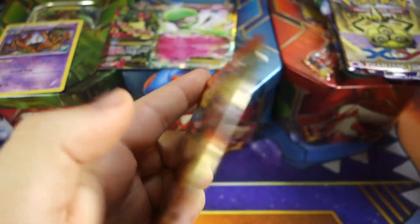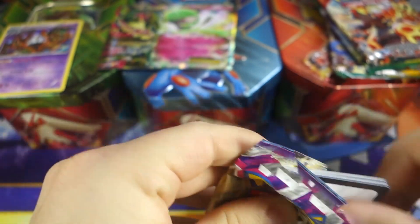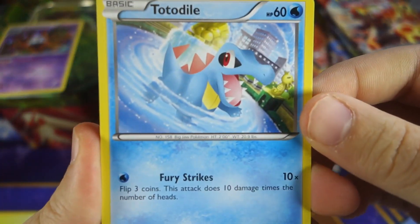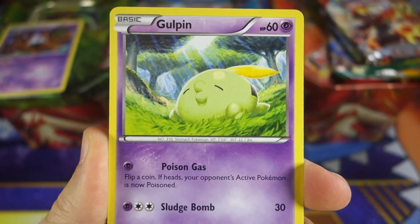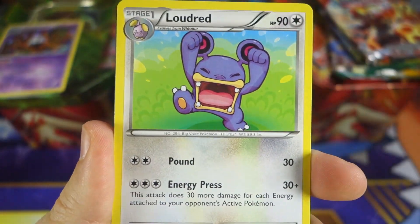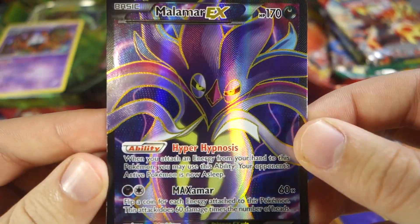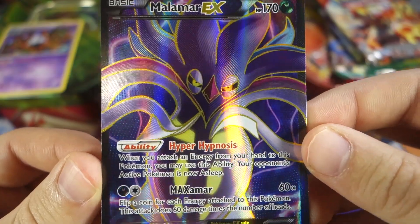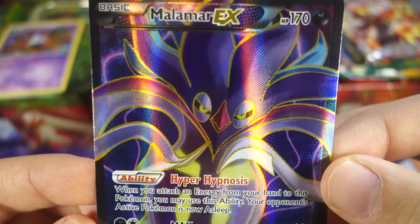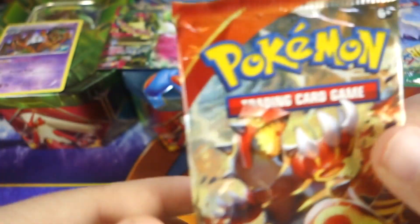Now for the Blaziken tin — we'll start with Phantom Forces this time. We got a Totodile, Frillish — both genders in the art — Goldeen, Handscope, Loudred, Crabby reverse, and no way — a Malamar EX full art to start this tin off! These last two tins are awesome! I always start bad and finish strong. Malamar EX full art — I love this card, such a cool card.